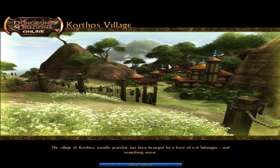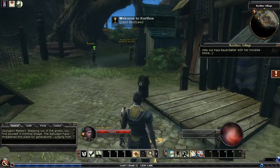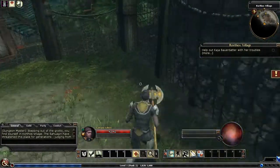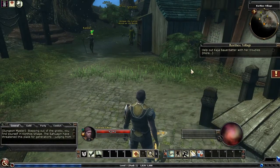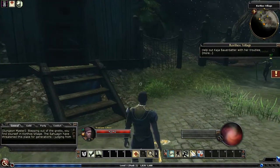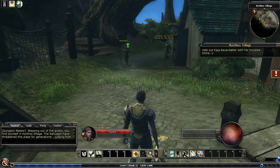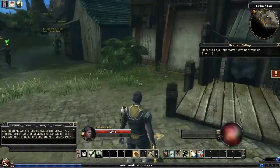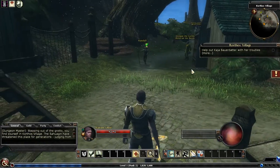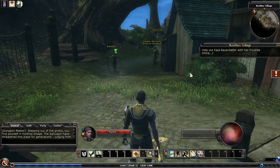Here's our first village. Stepping out of the grotto, we find ourselves in Korthos Village. The Sahuagin have threatened this place for generations, and judging by how it looks, they're winning. That's going to be the end of this video — hope you enjoyed. I'll see you next time as we continue exploring Dungeons & Dragons Online. Going forward I'll be mainly focusing on the dungeons, doing most of the inventory management and attribute assignments off camera. See you next time, take care. Bye.